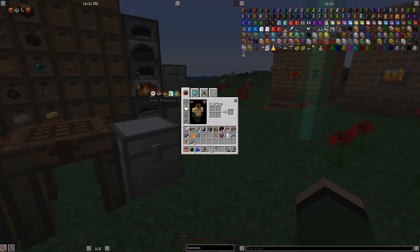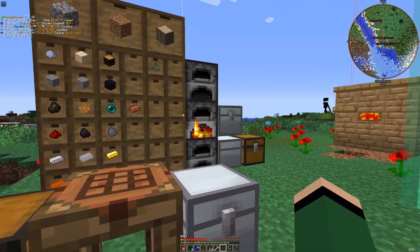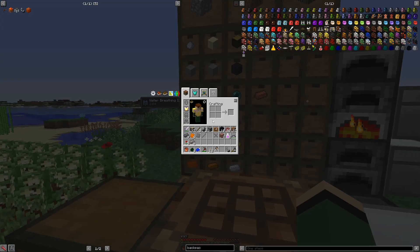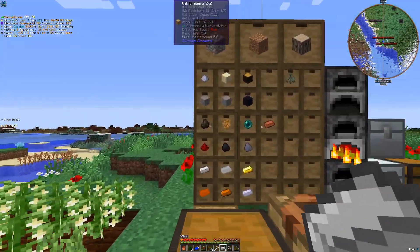Actually, you know, while that's finishing up, something that's been on my mind for a while is obviously the base itself — if you can call it a base — has inventory problems, but my inventory itself has inventory problems. One thing, especially when we're out mining, that can help with that is the miner's backpack. This should automatically pick up any ore blocks that we mine. So we're going to go ahead and craft this up.